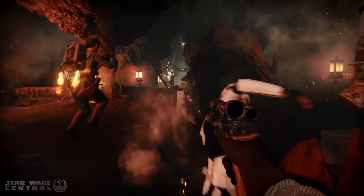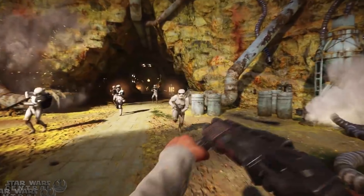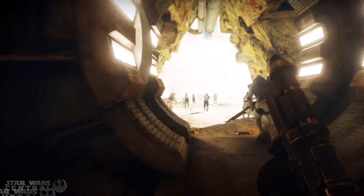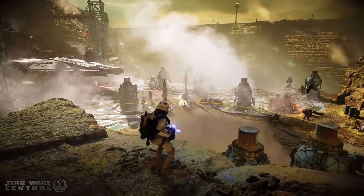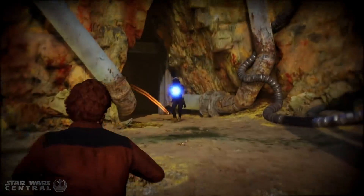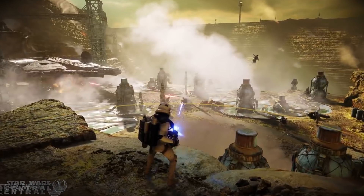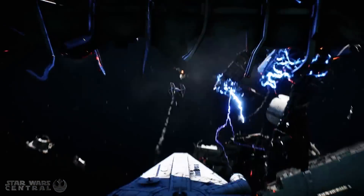It actually reminds me a lot of Sullust from the Outer Rim DLC in Battlefront 2015, and all of those maps turned out to be absolutely brilliant for gameplay, which leads me to believe the Kessel map for Battlefront 2 will probably be just as good. DICE have a very good track record with close quarters maps — maps like Amion 1 in Battlefield 1, the Death Star from Battlefront 2015, Kamino from the current Battlefront, and now hopefully Kessel as well.